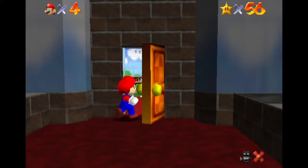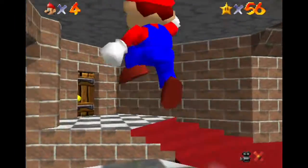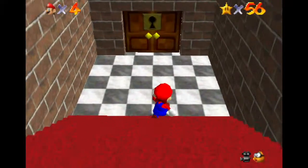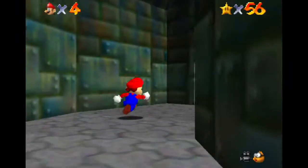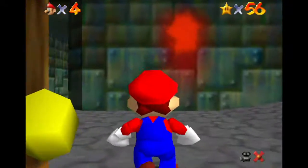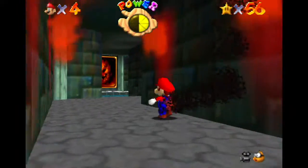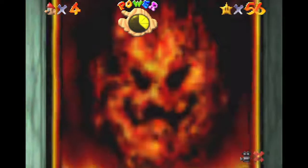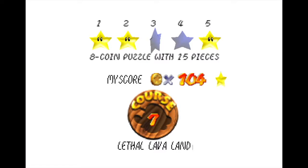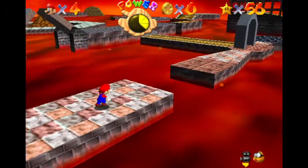On our way to Lethal Lava Land. It'll just take us a short minute. This'll make us go faster. Yes. Oh, that was a bad choice. Eight coin puzzle with fifteen pieces. No biggie, no biggie at all.